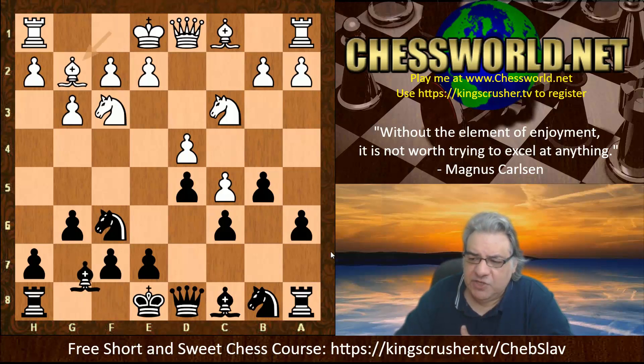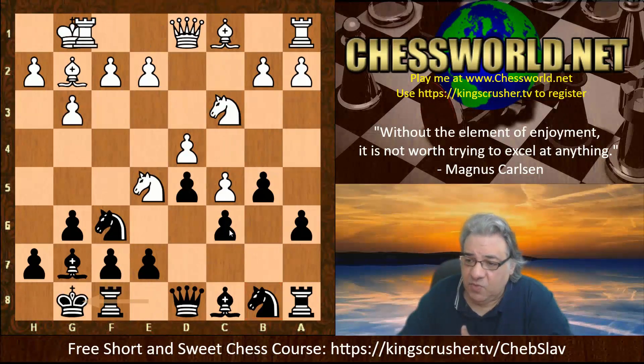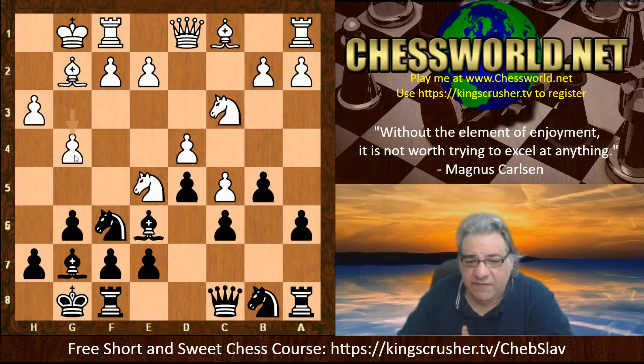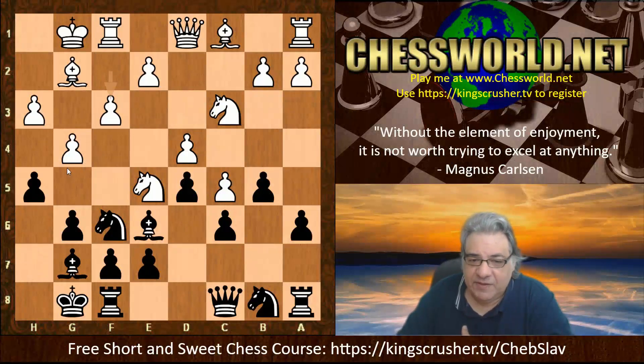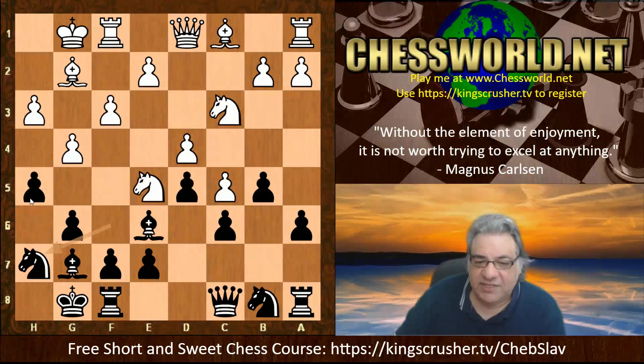Bishop g2, Bishop g7, Knight e5 - that does tie down this knight to c6 right now. We see black castling, white castles, Bishop e6, and now h3. Then Queen c8, looking at h3, and we have g4 - very aggressive, so not King h2 but g4, this was the idea. H5, f3, keeping pretty solid there, and we have now Knight h7, which is very interesting.